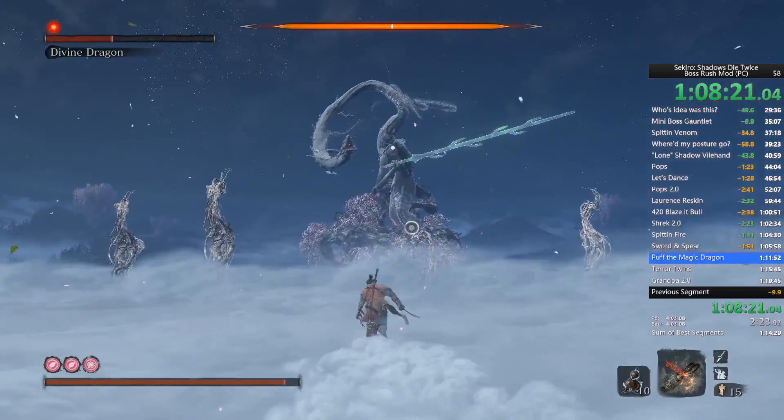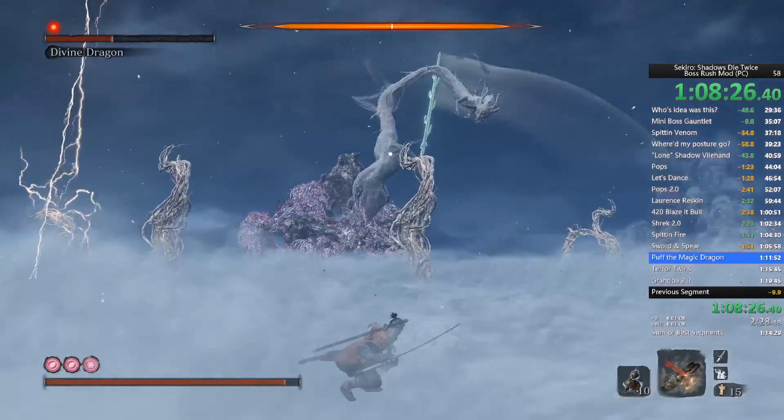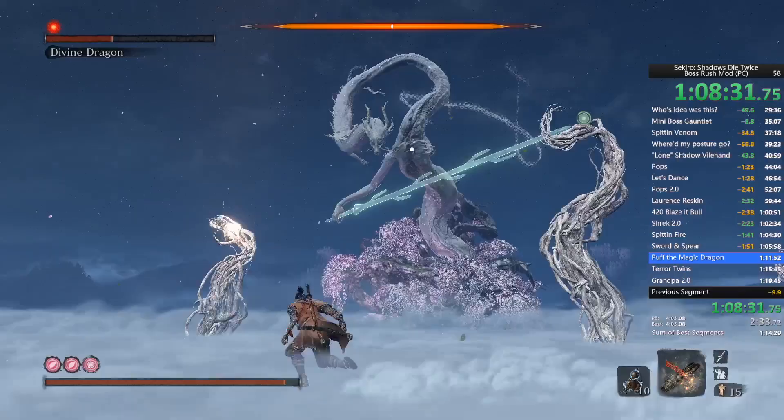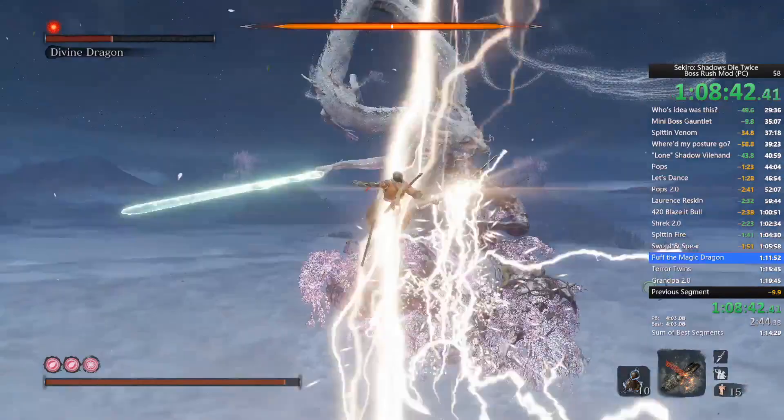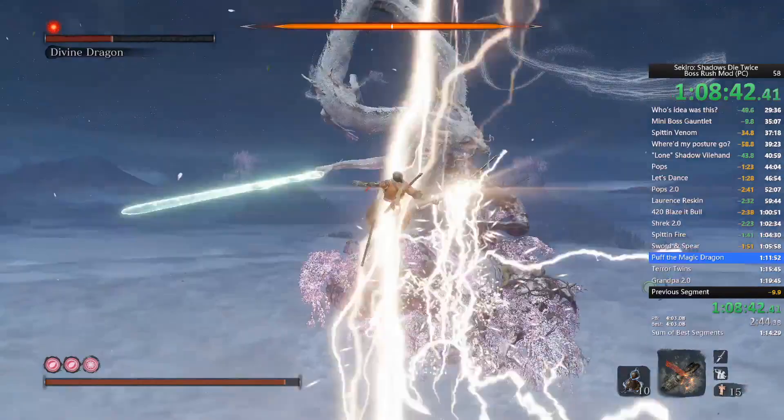Every time he does the lightning throw, I'm always worried he won't throw it. I don't know how you get struck by lightning inside a cloud since you have to be grounded. Here — that's what I'm talking about — I'm trying to grapple onto the left one and it's trying to make me grapple to the right one. Freaking infuriating.